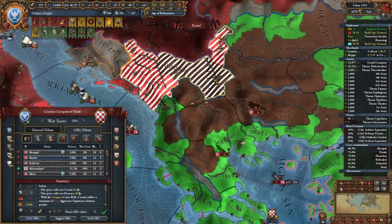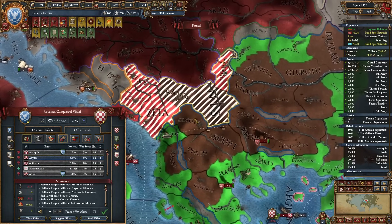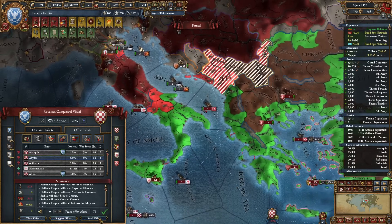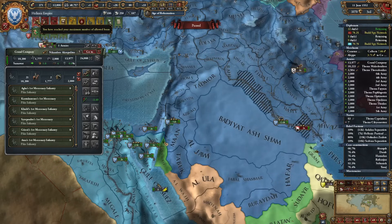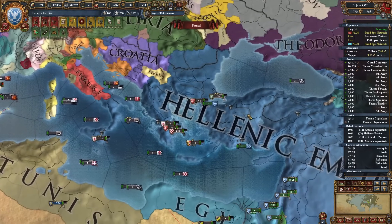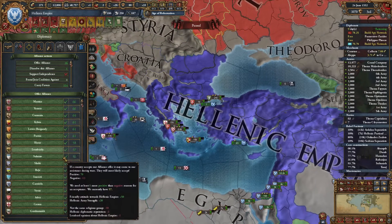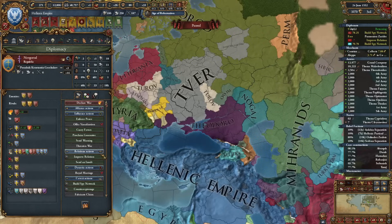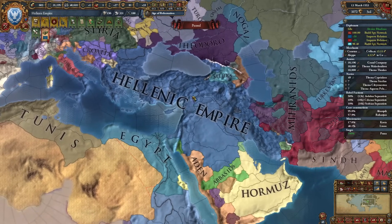Now we need to restore our economy. I'll come for revenge on Croatia and Florence — don't worry about that. Can we get some alliances? Yeah that was the problem — we didn't have allies to support us. Maybe Tver or Teodoro. Novgorod or Tver would definitely do. We have zero rebels in our nation — not everything is lost, we have saved the Hellenic Empire.